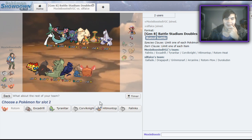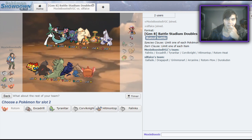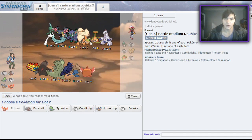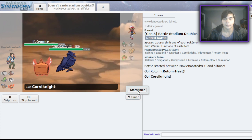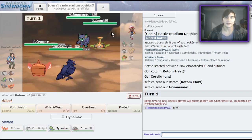For my lead, I'm thinking I want to lead off with Corvinite because it's able to take a hit from everything except Arcanine. If Arcanine does come out, I'll be able to use Mirror Armor to reflect that Intimidate. In the back I'm just going to bring sand. Good luck, have fun. I actually really like this lead.